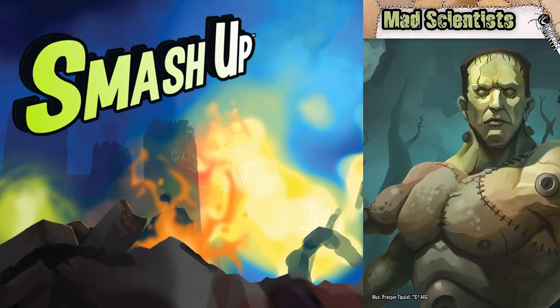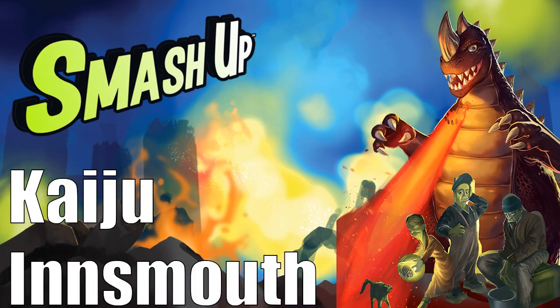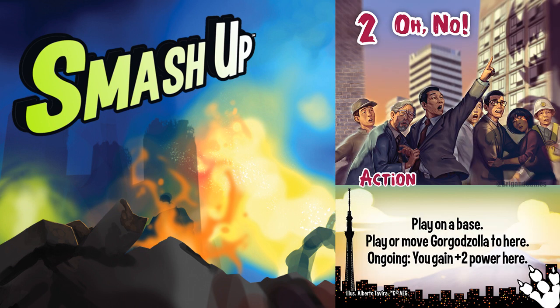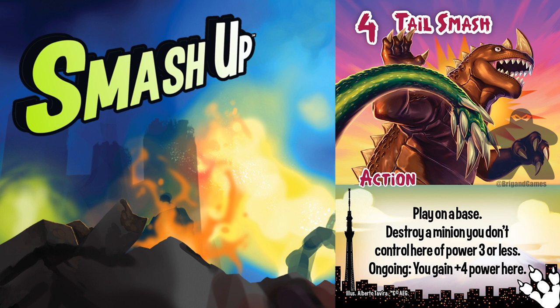For need-need combos, it's not about lining up the words perfectly. It's about acknowledging that factions have weaknesses. Instead of emphasizing strength, it is perfectly viable to address a weakness. The most famous example includes all the arguments and baggage that the combo generated from many players before they even saw it, and that is Kaiju Innsmouth. I built the combo on the idea that Kaiju need minion plays desperately, and Innsmouth desperately needs action plays. Each one has what the other is looking for, but it isn't driven by card abilities. Innsmouth ensures that the Kaiju always have a minion to play, and Kaijus always have actions to play. It is driven by circumstance.